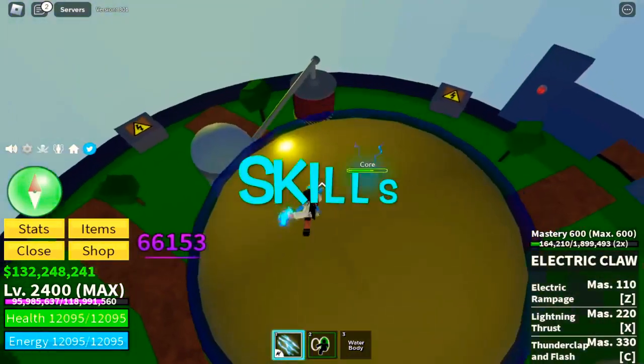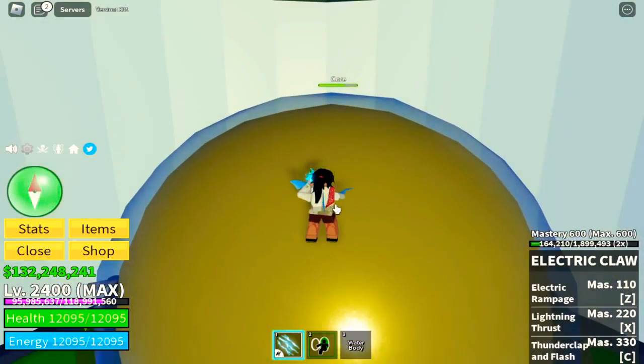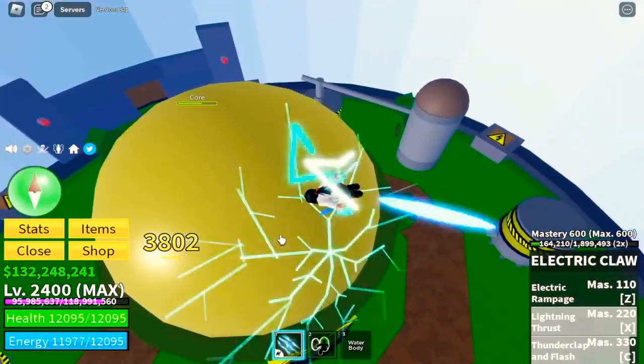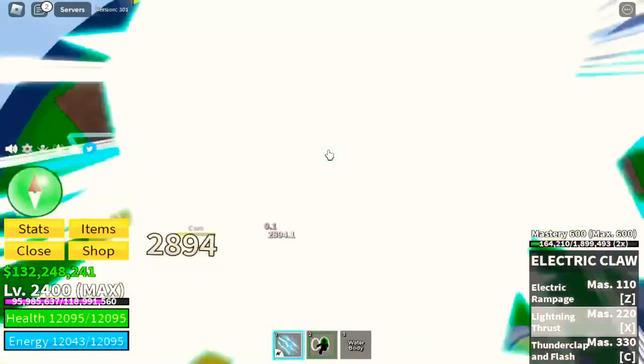Now let's talk about the skills. It has 3 skills and let me show you the total damage of all the skills combined. First is the C skill, X skill, and Z skill, for a total of 9,998. What if we hold the skills? Is there an increase in damage? You're going to find out.